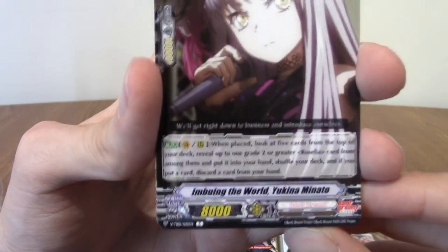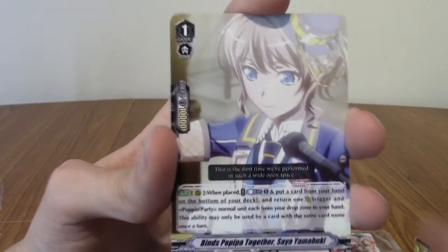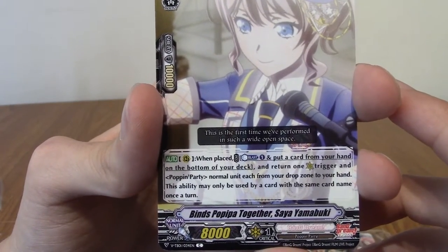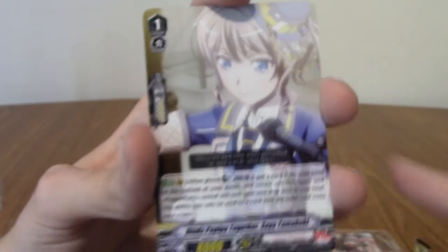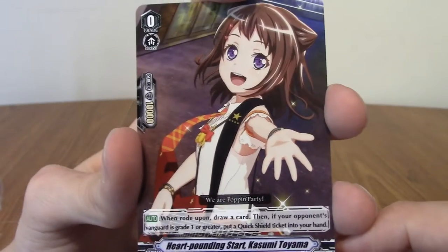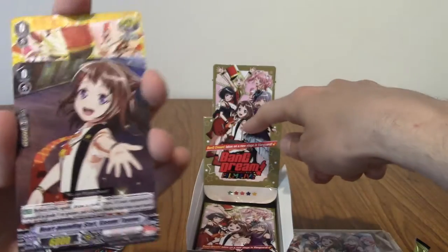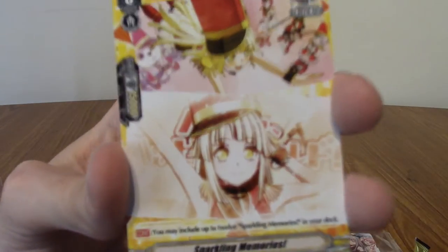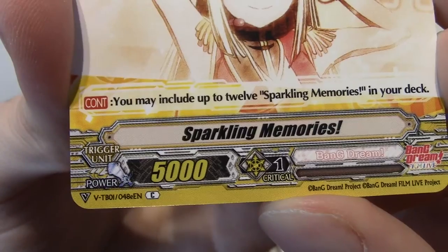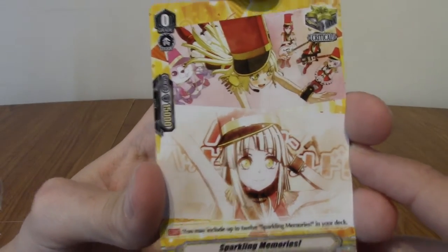Yukina! That's her name — very nice. That's Yukina from Roselia, the singer. Next up we have Binds Poppy Part Together — Saya Yamabuki from Yamabuki Bakery, and also from Poppin' Party. Saya is a cute drummer. Here we have Kasumi — Heart Pounding Start, Doki Doki. They're also from the art there — that's pretty cool. We have Sparkling Memories. That's a Hello Happy World card, or is Rumbling Memories Afterglow? That's the name of one of their songs.